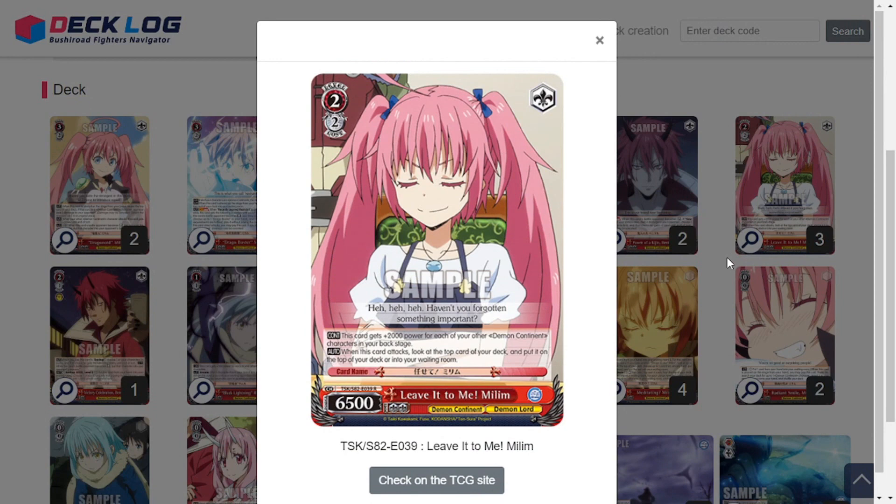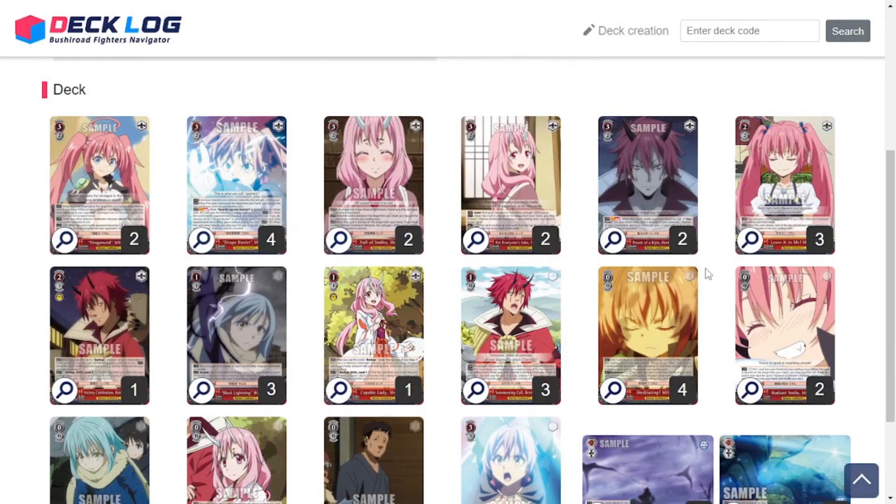That's it for the level 3s. Onto the level 2s — we have this 2/2/6/5 Leave-It-To-Me Milim. This card gets 2k power for each of your other Demon Continent characters in your backstage, so with both filled she's a 10/5. When this card attacks, look at the top card of your deck and put it on top or into your waiting room. This is really good — you can top-check, see a level 3 standby target and send it to waiting room, or see a standby climax and leave it on top. Three copies has been working well, though I'm considering bumping it to 4.